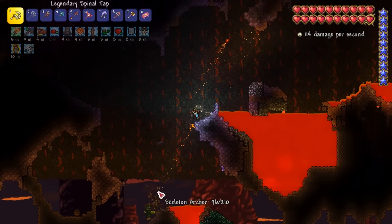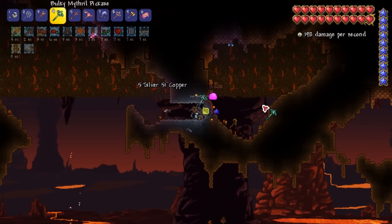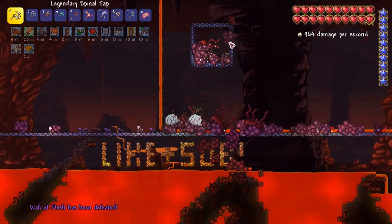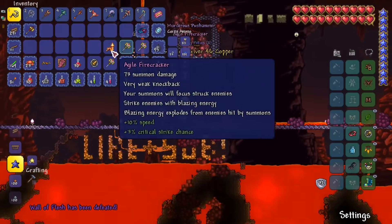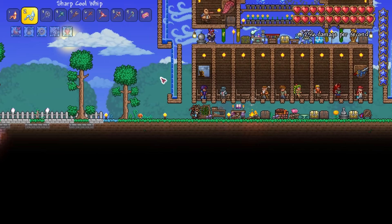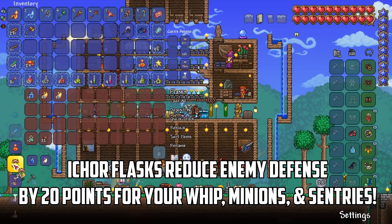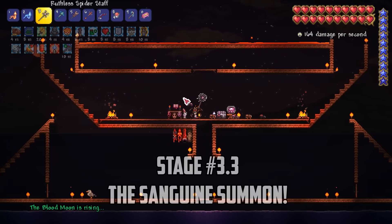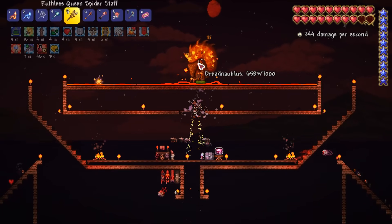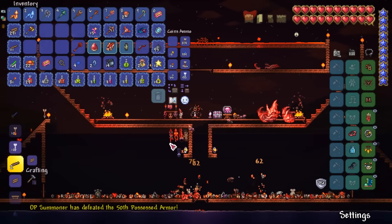I get the Flesh Knuckles from one of the crimson mimics, which I need for an upgrade to my Feral Claws. Before heading back to base I stop by the underground hallow to collect souls of light, and I'm amazed to see a Slime Staff drop. Next I head back to the Underworld to farm a few more Walls of Flesh to get the Firecracker whip — it takes a few tries but eventually it's mine. Back at base I craft the Cool Whip and upgrade my Feral Claws all the way to the Berserker's Gloves. I then use the Ichor I farmed to craft Ichor Flasks, which apply the Ichor debuff reducing enemy defence by a whopping 20 points.